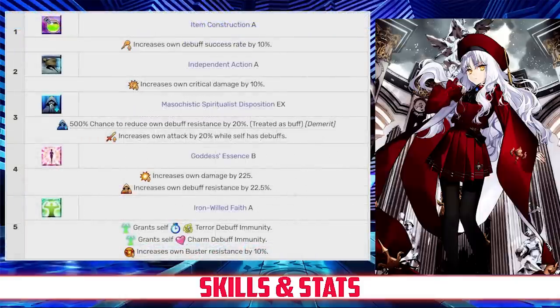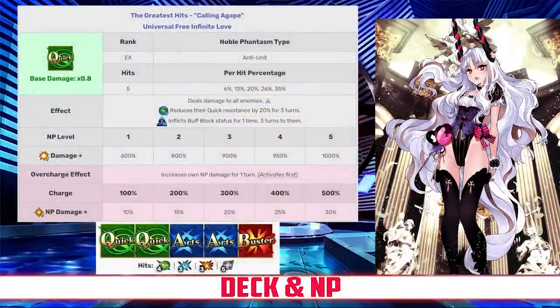Mana Burst Love also reduces the enemy's NP gauge by 1. Moving on to her passives, Karen has Item Construction rank A, which increases her debuff success rate by 10%; Independent Action rank A, which increases her crit damage by 10%; Masochistic Spiritualist Disposition rank EX, which reduces her debuff resistance by 20% but gives her a 20% attack buff whenever she is affected by a debuff; Goddess's Essence rank B, which increases her damage by 225% and her debuff resistance by 22.5%; and Iron Willed Faith rank A, which grants her immunity to Charm and Terror debuffs and increases her own Buster Card resistance by 10%.